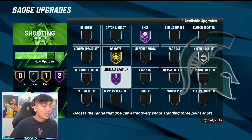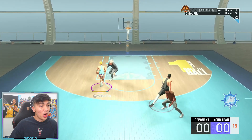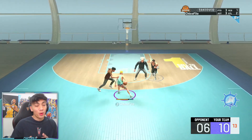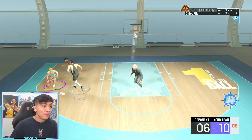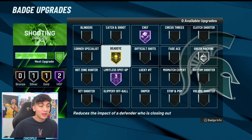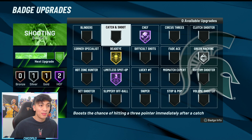I would guarantee — before anything else — get Limitless Spot Up maxed out first. It's basically like a range extender: it gives you a boost to the range that a player can effectively shoot standing three-point shots. Once you have it at Hall of Fame you can basically pull from deep without worrying about being too far from the three-point line. This works for both the twos and the threes. After that, prioritize maybe a silver Green Machine, then get Dead Eye up to silver, and Hot Zone Hunter to silver as well.